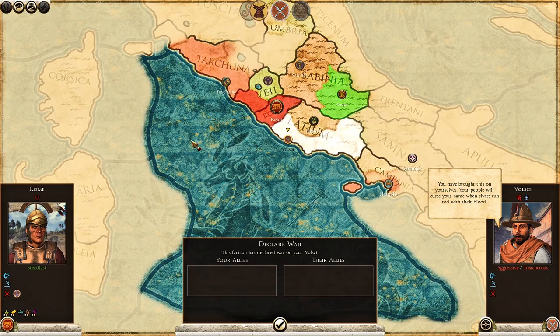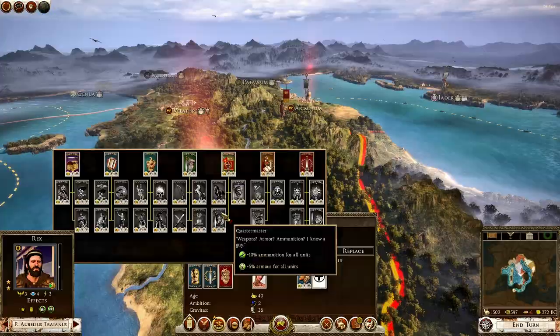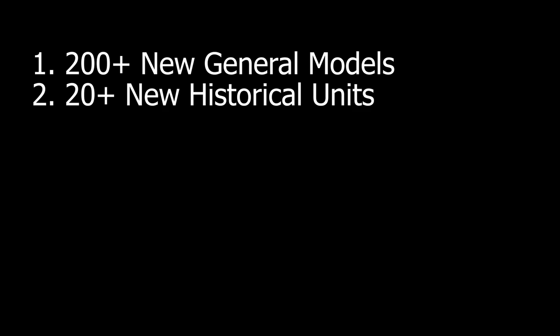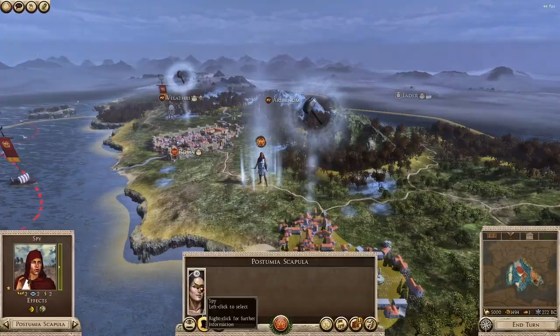Next up, we have the polish to the campaign experience. Aside from the literal hundreds of bug and crash fixes, which make this much smoother to play, we've got over 200 new recruitable general models, 20 new historical units mostly for the Roman and Greek factions, new technologies and overhauled artwork, new guaranteed major factions in the late game — which is really, really good to see — and plenty of decent visual upgrades to make it all much nicer to look at.